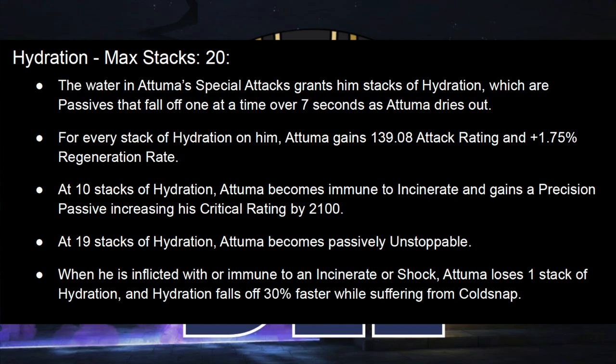There is some hope though. When you inflict him — or try to inflict him — with Incinerate or Shock, he's going to lose a stack of Hydration, and it falls off faster when you put Cold Snap on him. So any of those temperature-related energy DoTs are going to be really helpful. I tried Sunspot on him early on — that works quite well, can nuke him down extremely quickly. Strife is also very fun for Atuma, because in addition to the Thorns counter, every time you reapply that Shock with Mediums or Heavies, it counts as a new Shock, so he's very good at controlling Hydration.